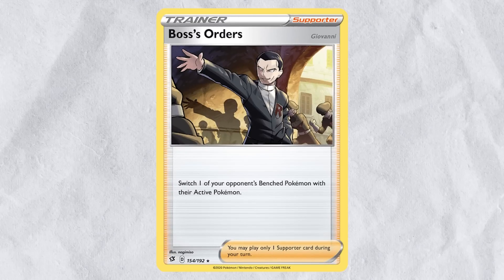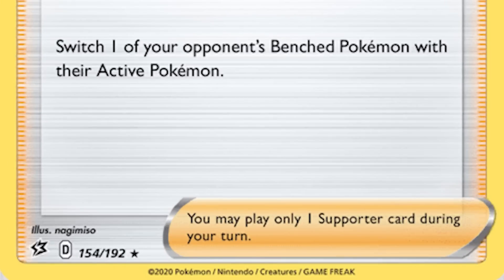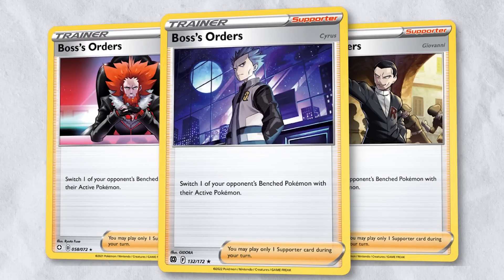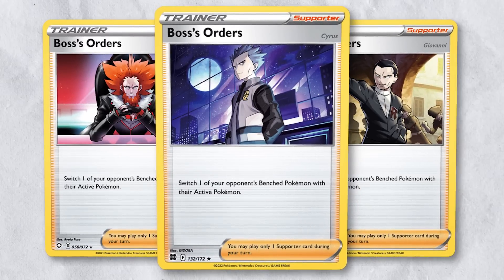An example of this is Boss's Orders, which was originally printed with the D regulation mark and was later printed with updated regulation marks. You can use any of these in standard format since the newest Boss's Orders has a standard format legal regulation mark.